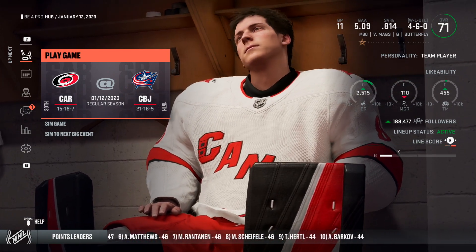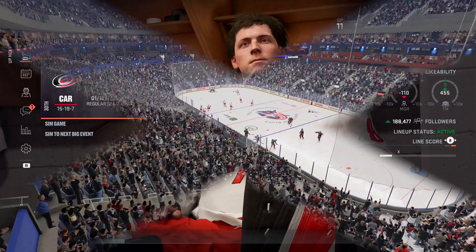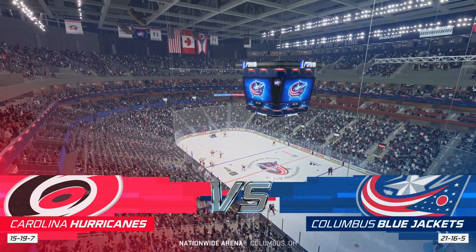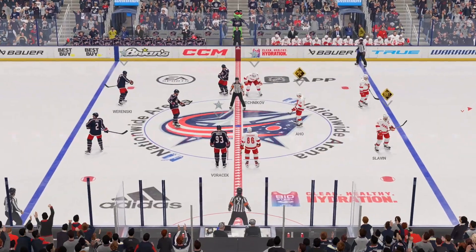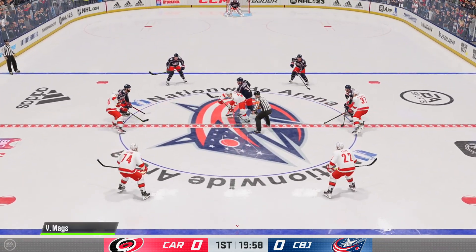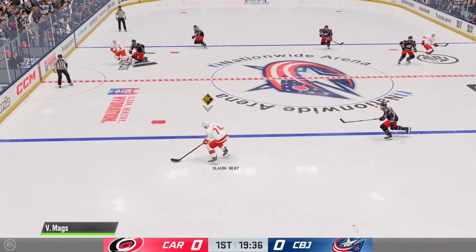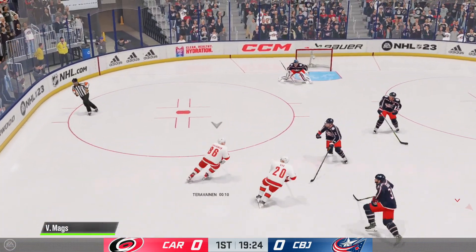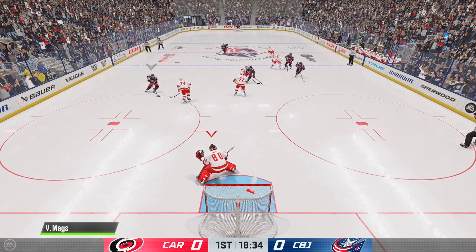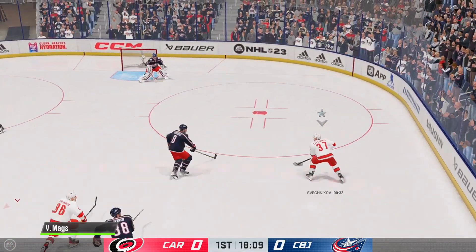We're going to go back up against the Blue Jackets. Your eyes do not deceive you — we are back in Nationwide Arena in Columbus. It's like we never went anywhere. The coach putting me back in the net in the same building against the same team that we just got shellacked against is quite the move. But this will be a good test — we are on Pro difficulty now. We start off kind of hot, just like last time. The difference is the Jackets are in their normal home jerseys — the cannon jersey has been put away for this game.